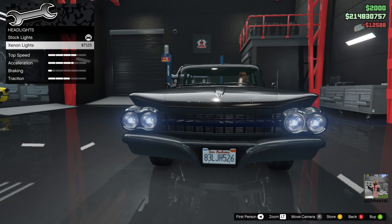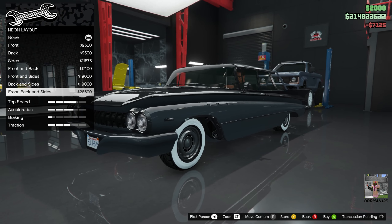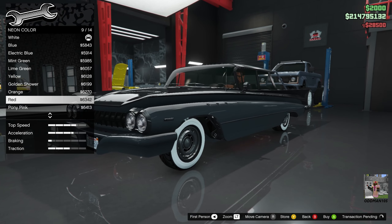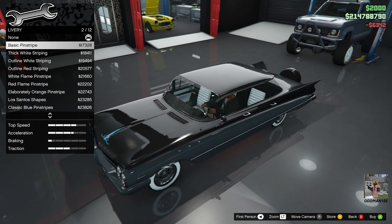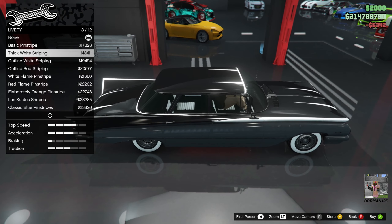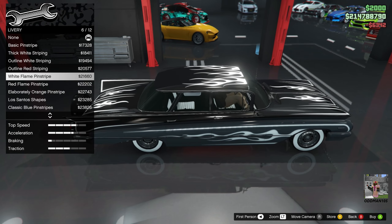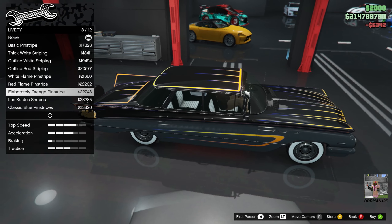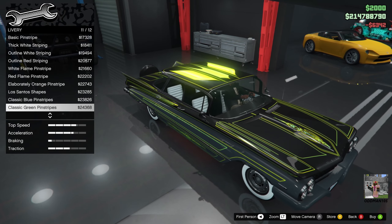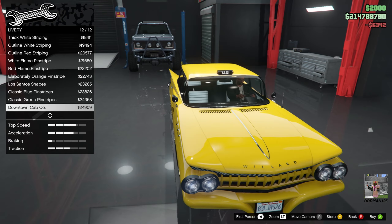For lights, we'll go xenon headlights. Neon kit — we'll go all the way around, color set to red. For liveries, I'm not going to apply one, but let's take a look. You've got basic pinstripe, thick white, outlined white, outlined red, red flames, white flames, orange pinstripe, and a really fire green livery. There's also classic blue, classic green, and the Downtown Cab Company livery — I have a video on how to unlock that, check the description below.